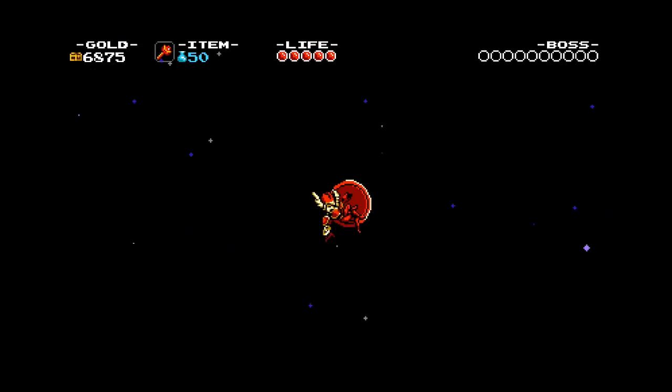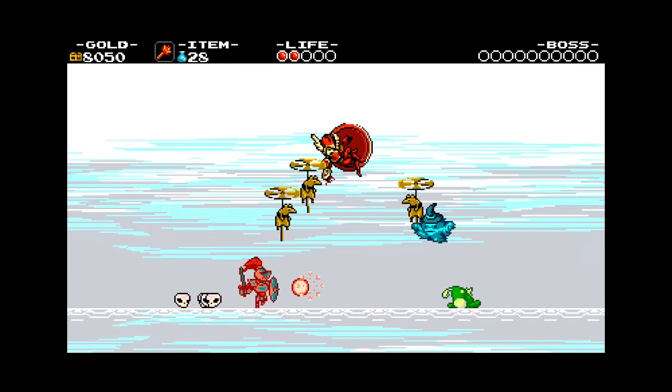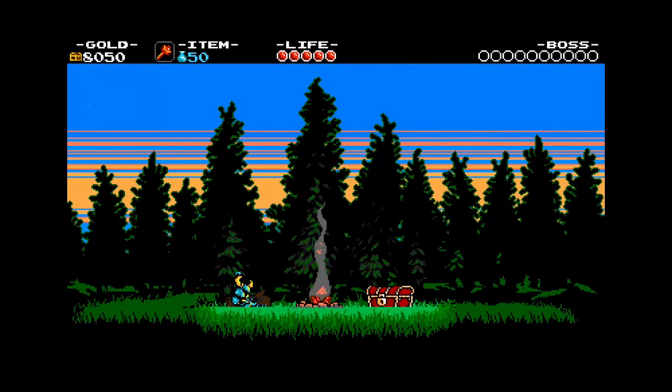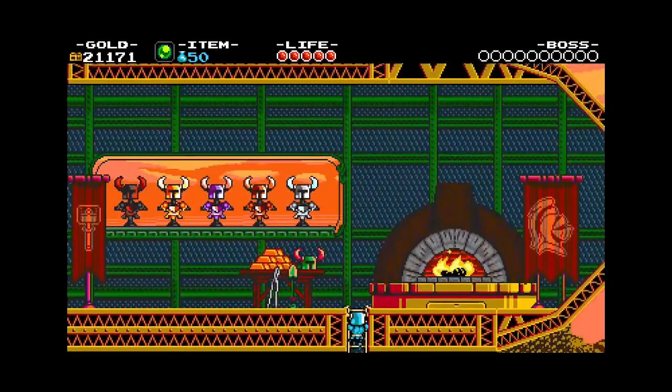Plague Knight's boss fight might be one of my favorite and most unique fights in the game thus far. He has this arena with blocks filling in the bottom, and as the fight goes on, he'll break more of them with his potions, summoning big vats that can chain react and explode, trails of fire that go across the ground. Genuinely a pretty difficult boss, especially with how mobile he is. Also, every night, Shovel Knight has a recurring dream of Shield Knight falling from the sky, and him having to catch her.